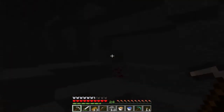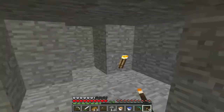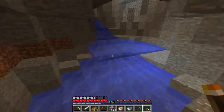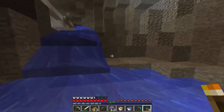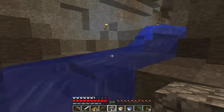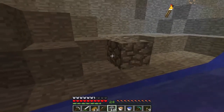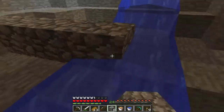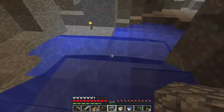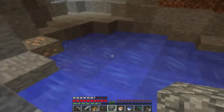Sorry, I got a little sidetracked. We are going to make obsidian using water and lava. As you can see, we have water here, but for demonstration purposes I'll show you a great way to get some obsidian. Let me block this off, because we do not want this water getting into the water we're going to use. We're going to use this spot right here.